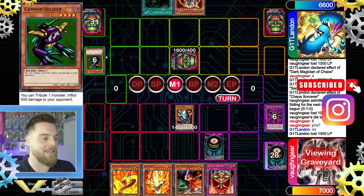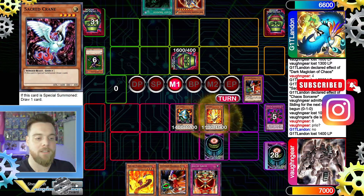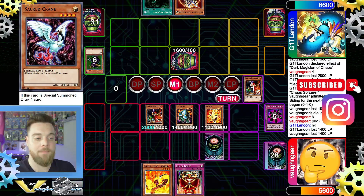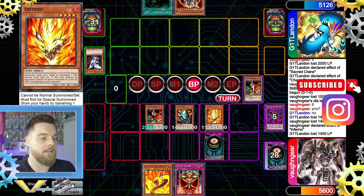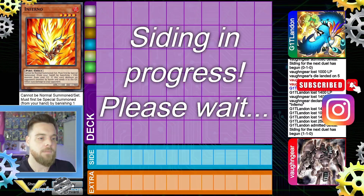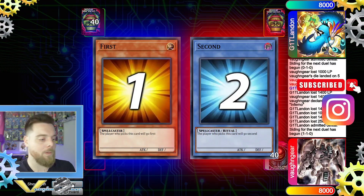We follow up with Compulsory Evacuation Device. This deck doesn't run high-defense level fours or fives, so we banish and special summon Inferno, then summon Ultimate Baseball Kid — he becomes 2500 attack. Inferno attacks, dealing 1500 damage since it sends destroyed monsters to the graveyard, making it less effective against Goat tokens but still dealing 1500 direct. We swing three times, including the 2500 Baseball Kid attack for lethal, and our opponent concedes game two.